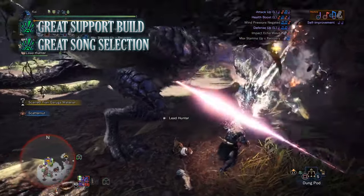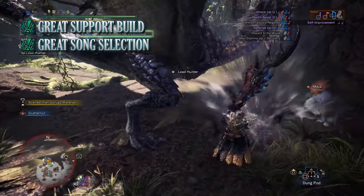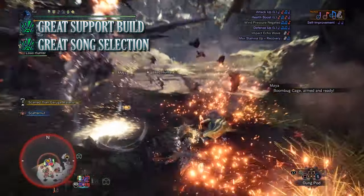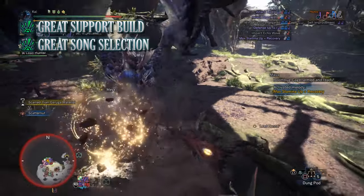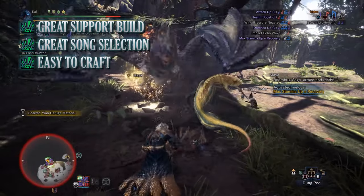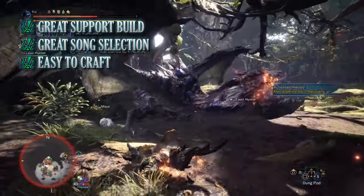The next pro for this build is the decent song and melody selection available to the Hunting Horn we're using. Thanks to having Defense Up, Health Boost and Attack Up it provides all the essential basic melodies to increase the damage of not only ourselves but our entire hunting party. And finally for the pros, this build is actually slightly easier to craft than some of the other best of the best builds found in this series.